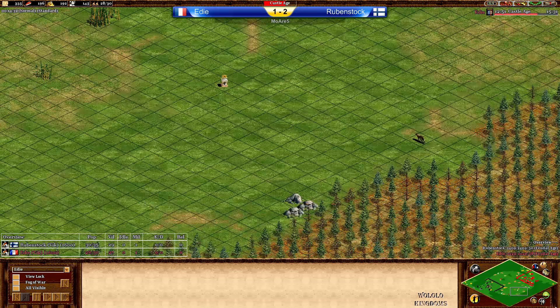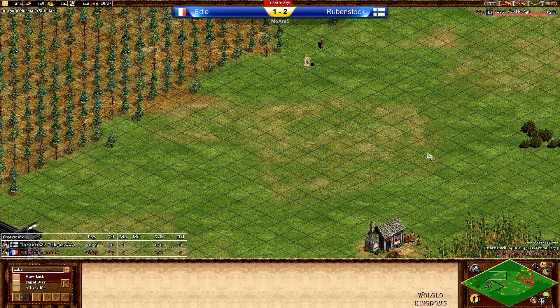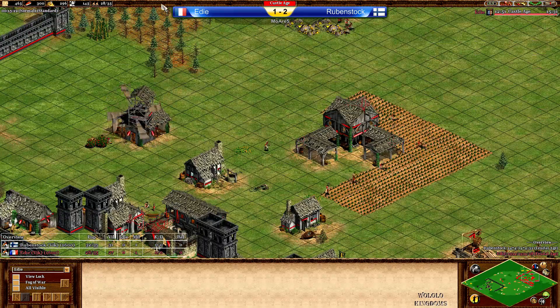There's a relic really close to his space, a second relic as well — one in the neutral zone close to an extra stone which Eddie cannot see. He's going to find it soon. The question is can he get villagers there? Probably not. The other two relics are closer to Rubenstock but not too close to his space. Eddie is now about to reach Castle Age — he can go for one extra TC.